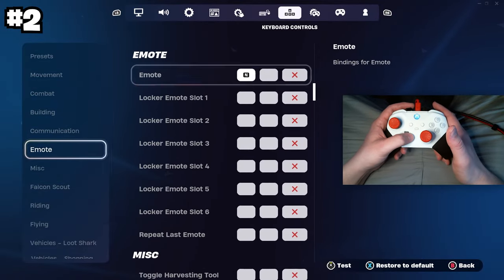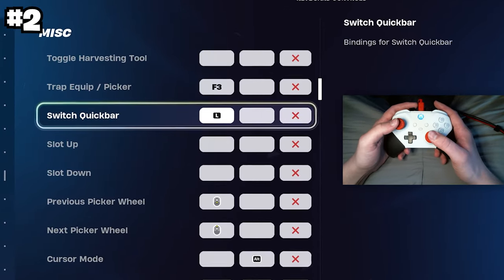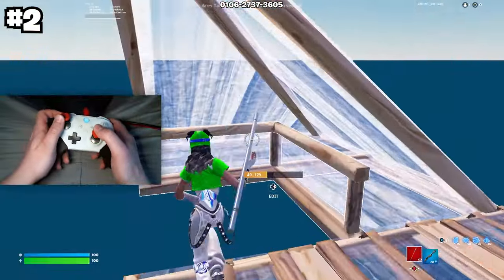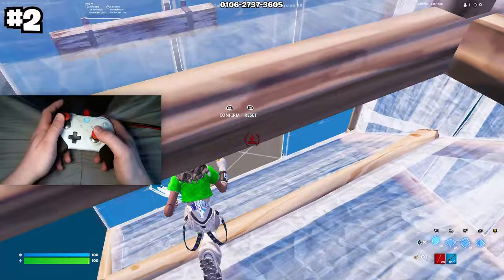You can also do this on the keyboard and mouse settings, called 'switch quick bar,' and this applies to both keyboard/mouse and controller players. No matter what input you're on, you're going to feel the lower editing delay in general.